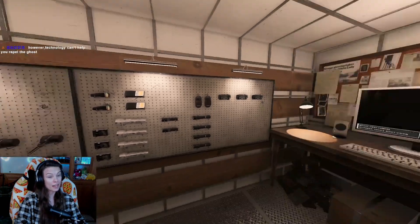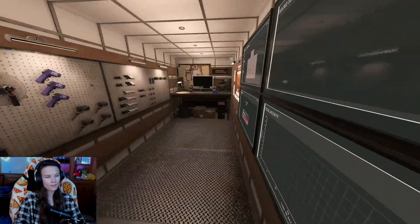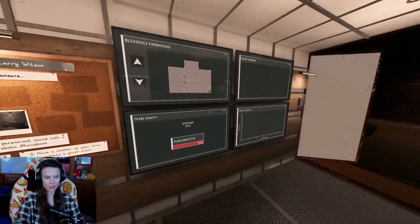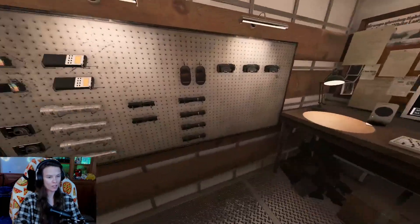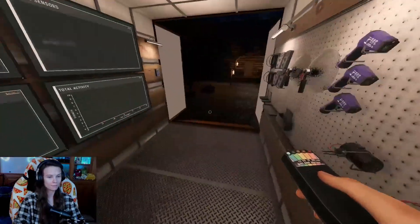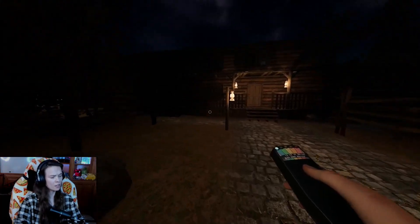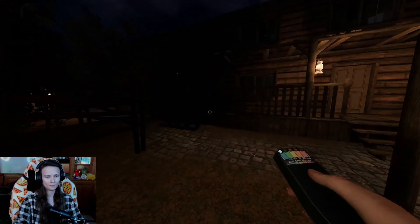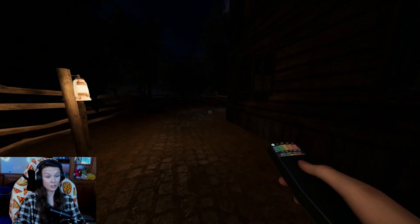Yeah, I was gonna say - so we're not gonna have crucifixes either, are we? So we're just gonna have to speed run a little bit. Looks like it's unprofessional difficulty. Yeah, it's in the back room. We can just boot over to the back room, turn the breaker on, and then start the investigation from there. Should be easy-peasy. It's a nice clear night too.